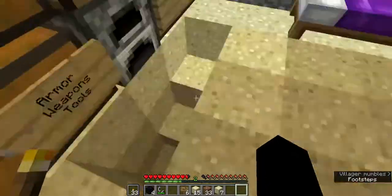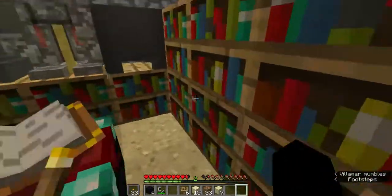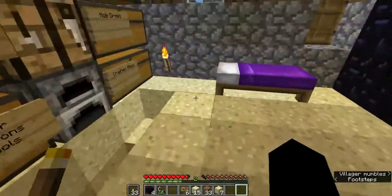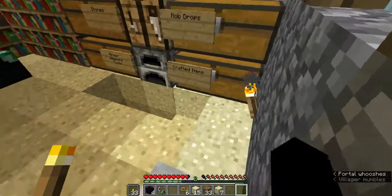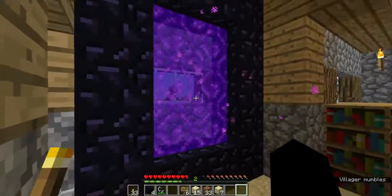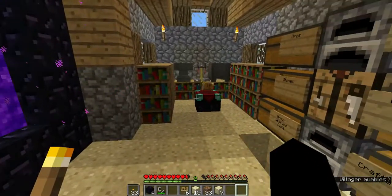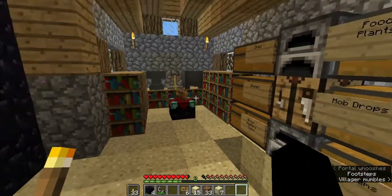You'll probably want to replace some of this floor — if you've got sand on top, replace it so you can dig underneath without it falling in. You don't want a big hole in your room, but there you go: everything you need in one convenient place in five minutes — the most efficient house in Minecraft ever made out of a villager's house.